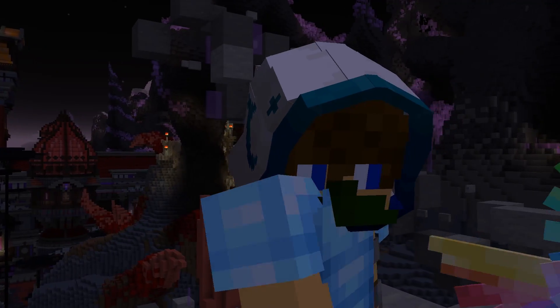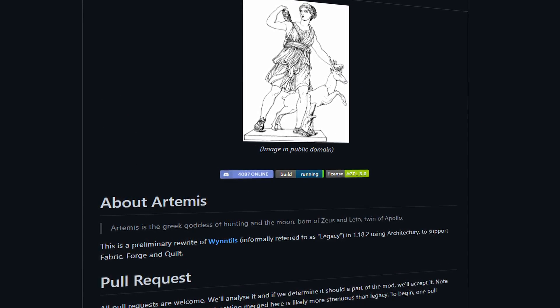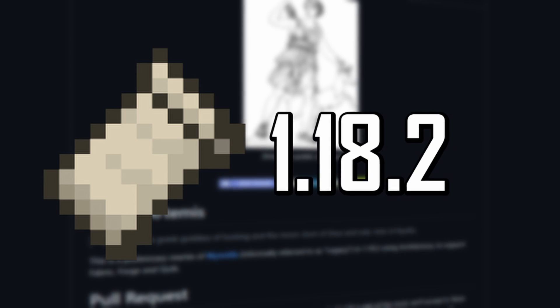Because of this, the Windhills team started a project called Project Artemis in September 2021, which would be a new version for Windhills that players would be able to use with Fabric version 1.18.2.